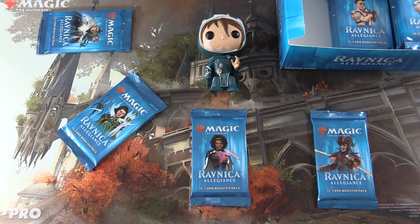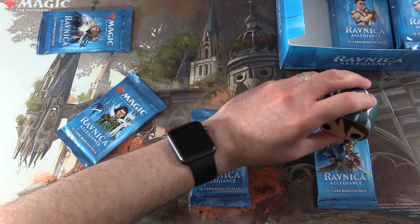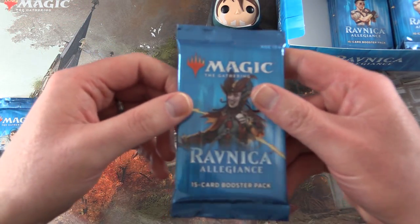Today on MTG Unpacked, Jace is back. He got us the good pulls in yesterday's video, so we are going to go with him again today. We're cracking open four packs of Ravnica Allegiance, snacking on our second box here, so let's get the pack blessings out of the way. Hopefully Jace can get us some great value today.